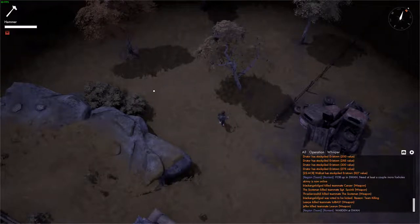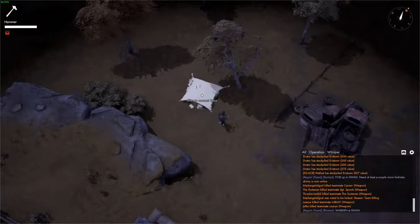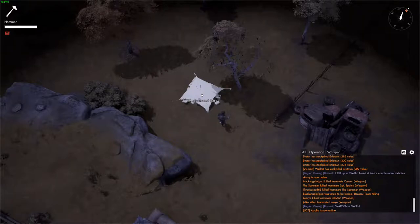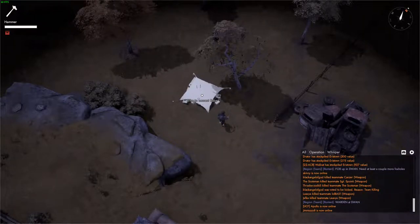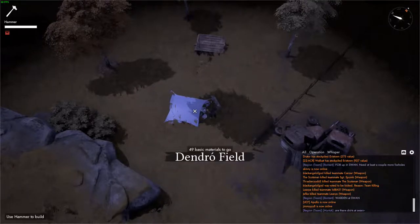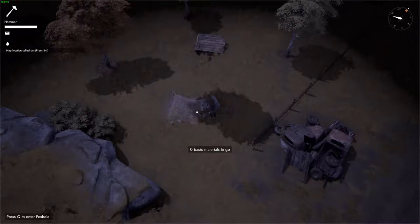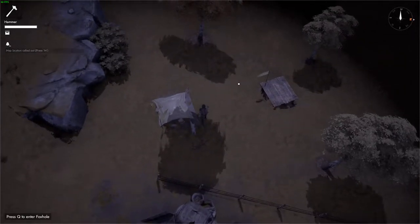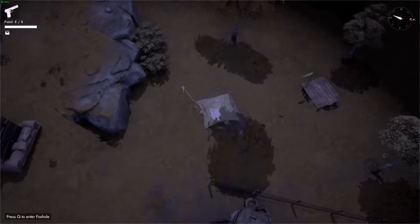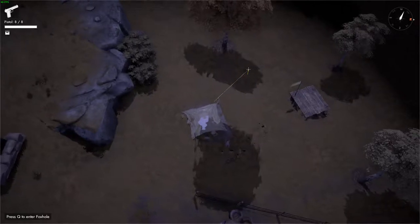The pillbox requires 75 B mats and the foxhole requires only 50. I'm going to right-click to rotate and orientate it right next to this tree, then come over to the side and build it. One B mat left and the foxhole is completed. Just like the pillbox, you can run up to it and hit Q to enter. I'm going to equip my gun — you can see we now have a white line all around: 360-degree coverage. It will also auto-fire in 360 degrees.